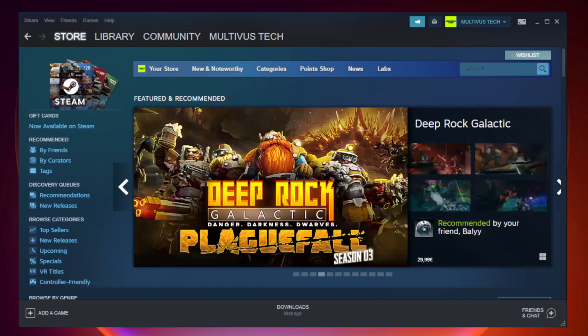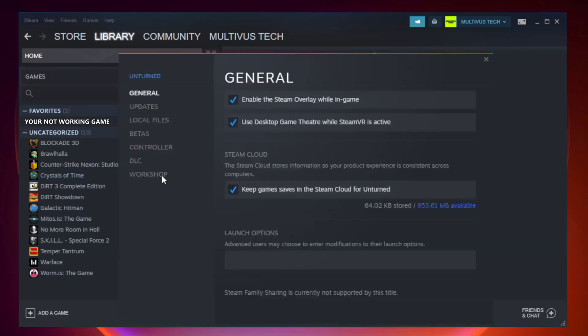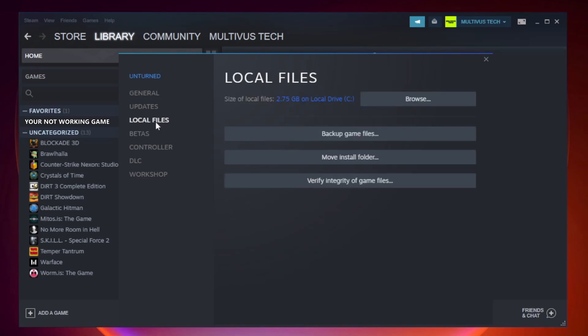Open Steam and go to the Library. Right-click your not-working game and click Properties. Click Local Files.